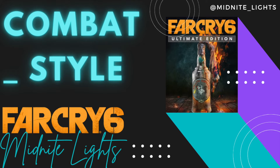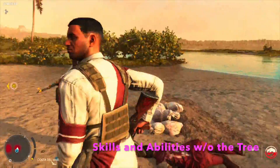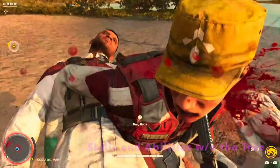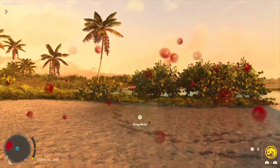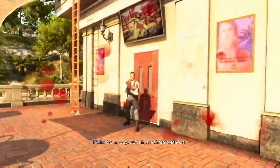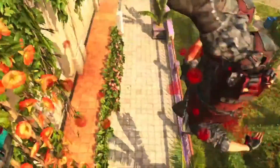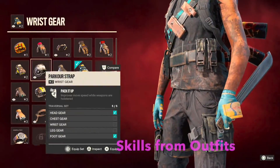On to combat and style. There's no traditional skill tree in Far Cry 6. You kind of start out with skills you'd have had to work for or use XP on in past Far Cries — like death from above, death from below, or chain assassination. Skills are still acquired, just done differently, and after the Assassin's Creed Valhalla skill tree, I'm not mad about it.